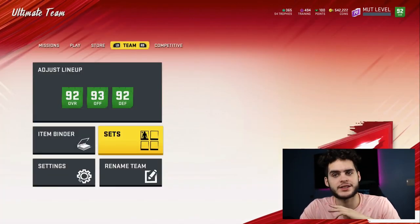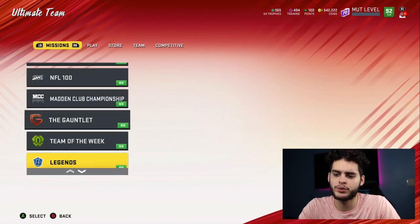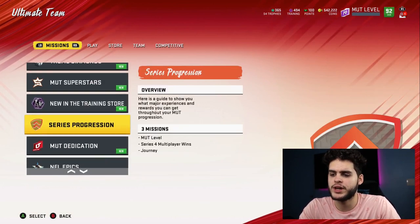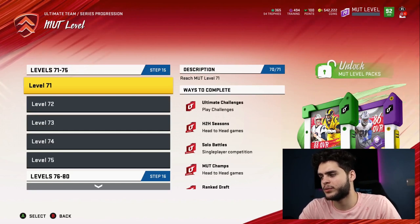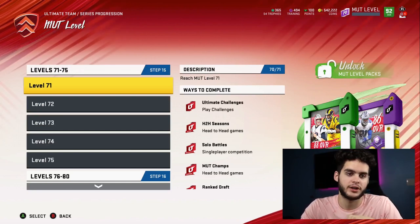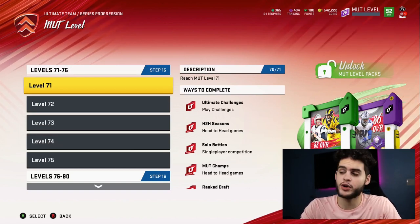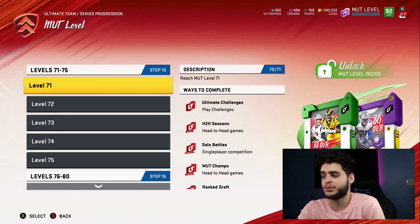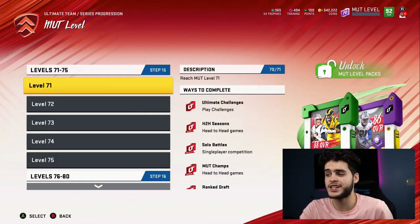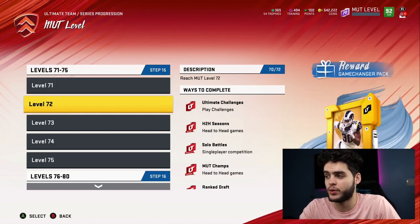The level up grind is a must — you have to start it. The level up grind is important for multiple reasons. First off, the rewards you get are the best rewards you've probably gotten on level up. At level one, you get an 88 overall player — I see Aaron Donald right there. I'd recommend you take Aaron Donald, power him up. You could also take the Platinum card. You can either take Aaron Donald or take the Platinum card. I imagine the Platinum quick sell on this card — if it's like an 87 or 86 overall — is going to be very, very expensive, and I definitely need the coins.